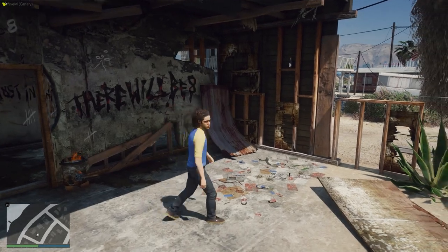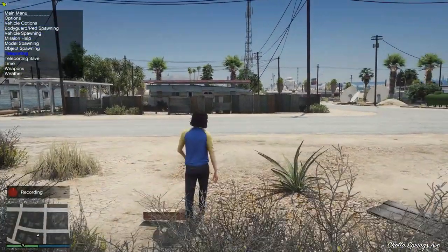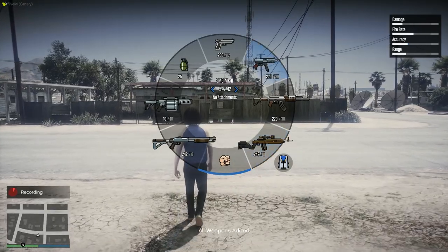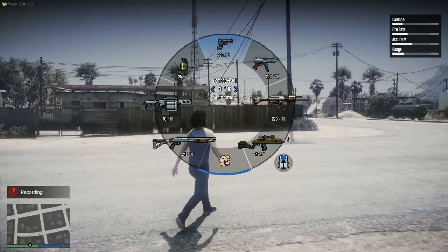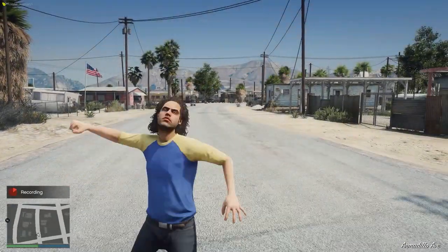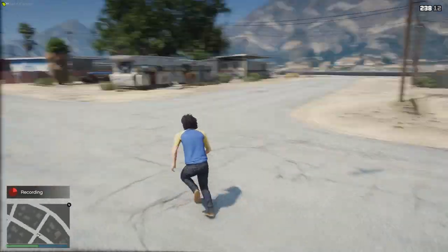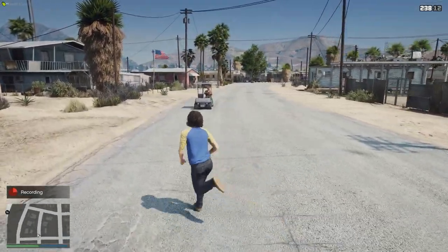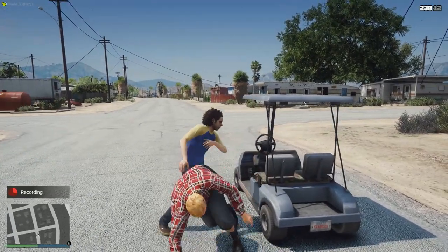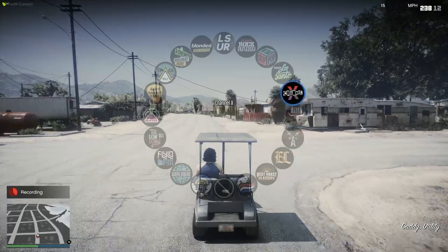All right, so we have spawned in game. If I go ahead and open up the weapon wheel — and if I actually add all the weapons to my weapon wheel — you can see they all have colors, which is actually pretty cool. I think this could have been something inside default GTA, just straight off the original versions. And then if I get on a vehicle, take this vehicle and press Q, all of the radio stations also have colors.